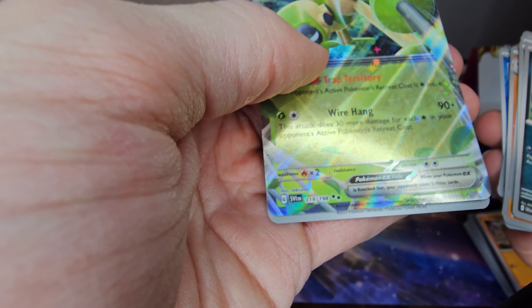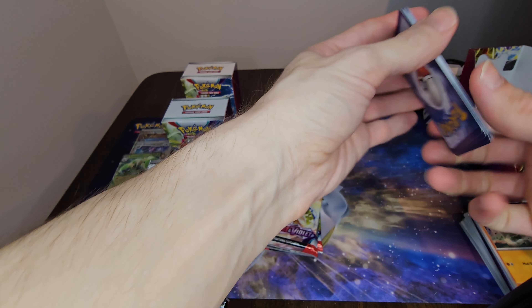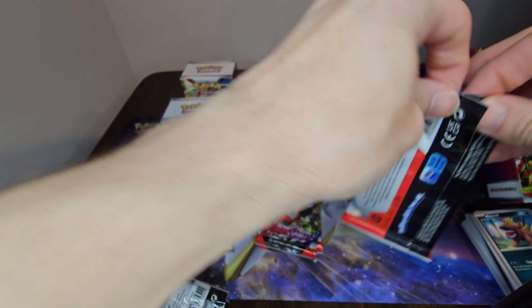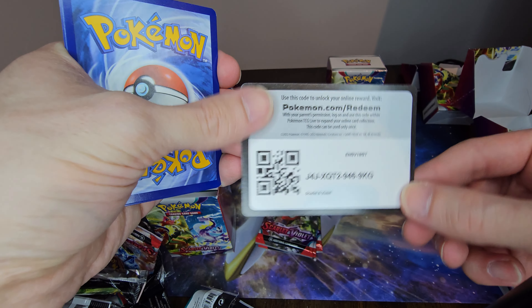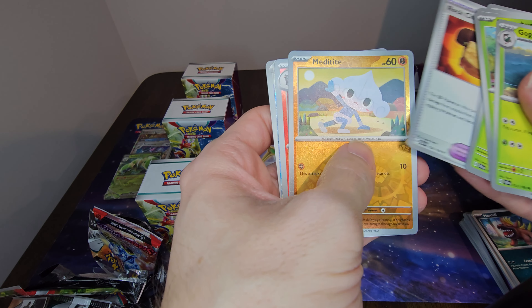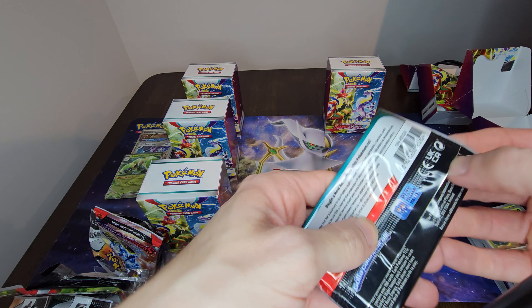EX cards are actually part of the original numbering — you can see it says 19 out of 198 — so they're not secret rares, but they're still a special rarity because they have two stars at the bottom instead of one. Anyway, as I was saying, I'm not really in love with some of the full art cards in this base set. And we got another Gyarados — I'll take it, but it is a duplicate.